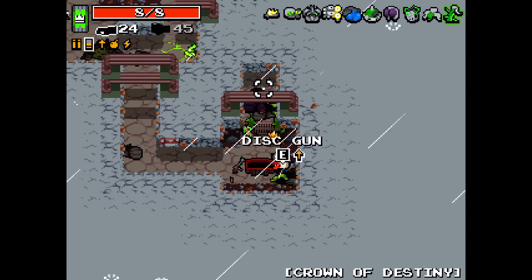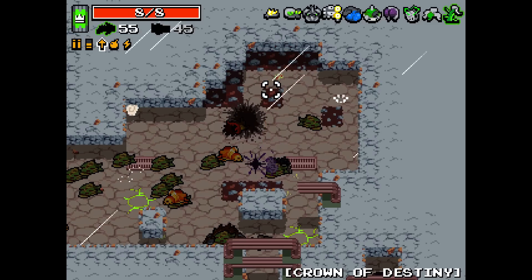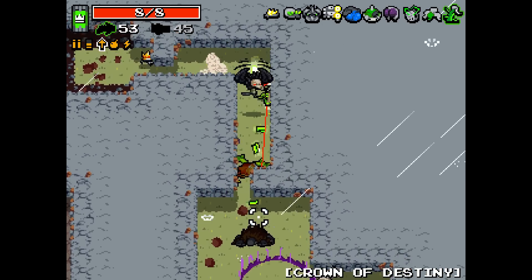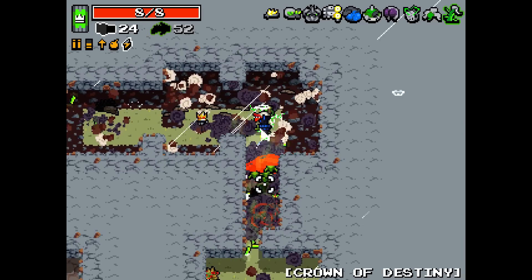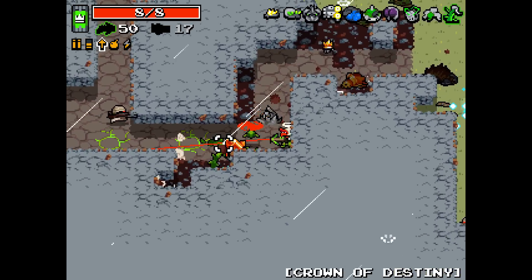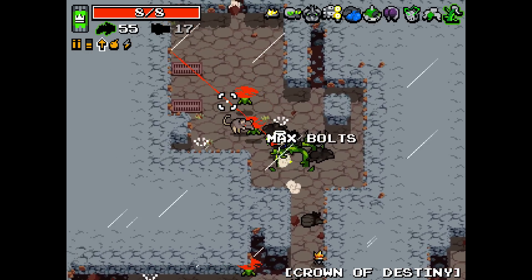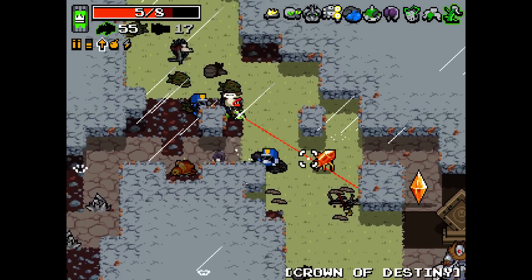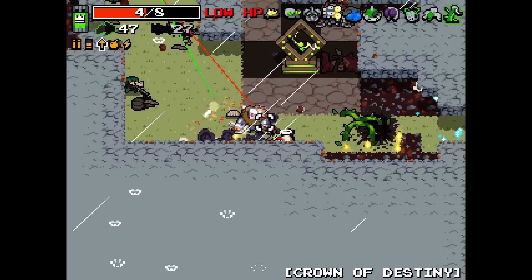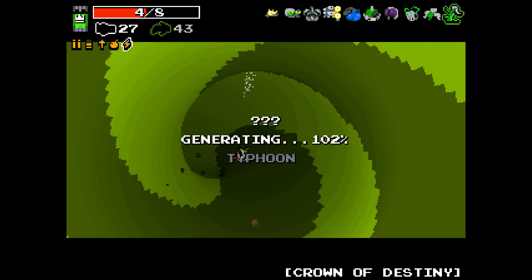That ammo chest — what have we got? Disgun, seeker pistol. Ultra crossbow? I guess we go ultra crossbow over the slugger — I'd rather have ultra crossbow than a gatling slugger. Saplings, lots of them, please! On you go, lads — get out, be free! I kind of want to do Crown of Blood, I think. If that's possible, we'll do it. We've got plenty of ammo for it, we've got the right weapons to deal with it. Sadly, no bolt marrow, but you know.